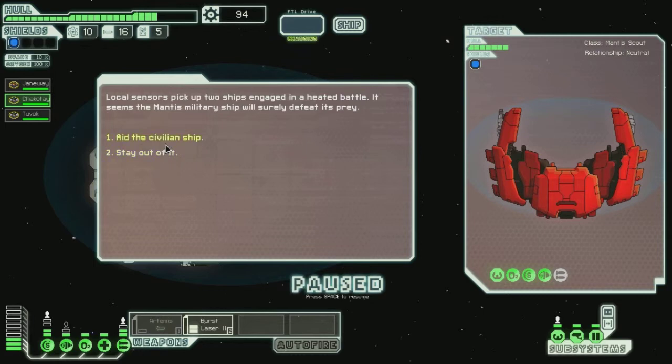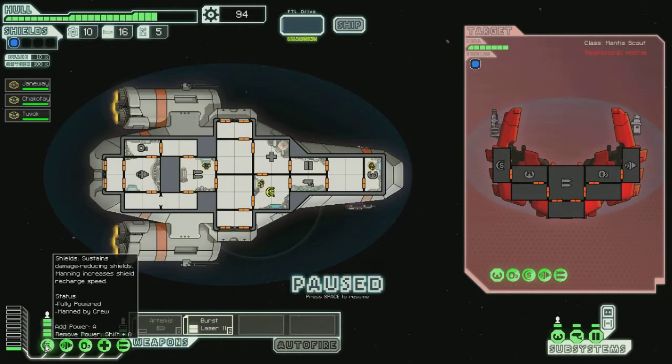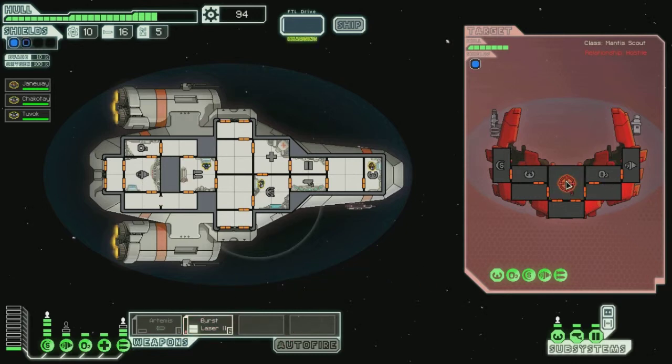Local sensors pick up two ships engaged in a heated battle. It seems Mantis military ships will surely defeat its prey. I'm going to aid them, don't worry. Let's add another power bar to the shields. Burst lasers go onto your weapons. Yes, double shields — makes it a lot easier.